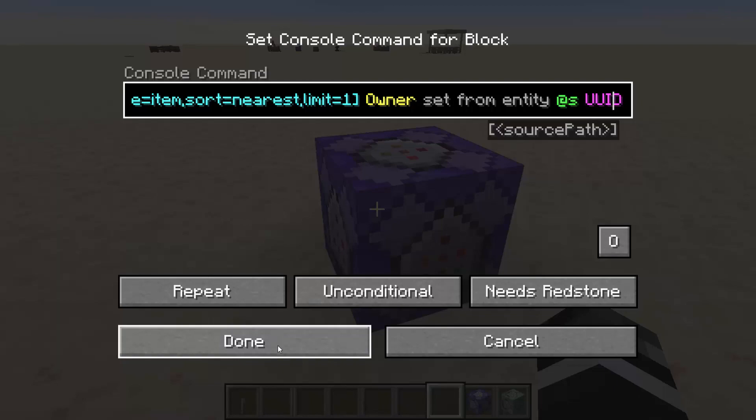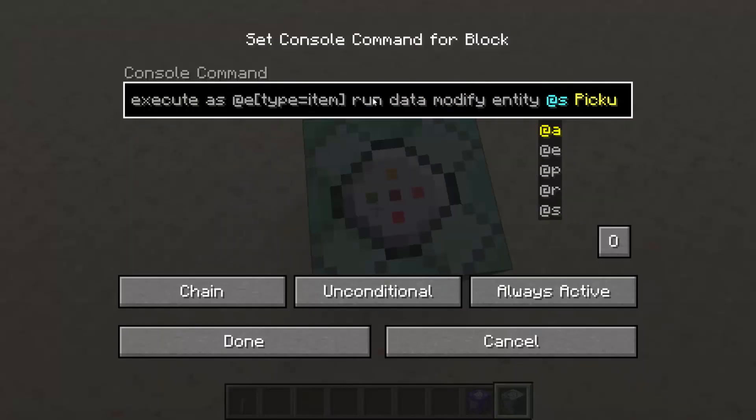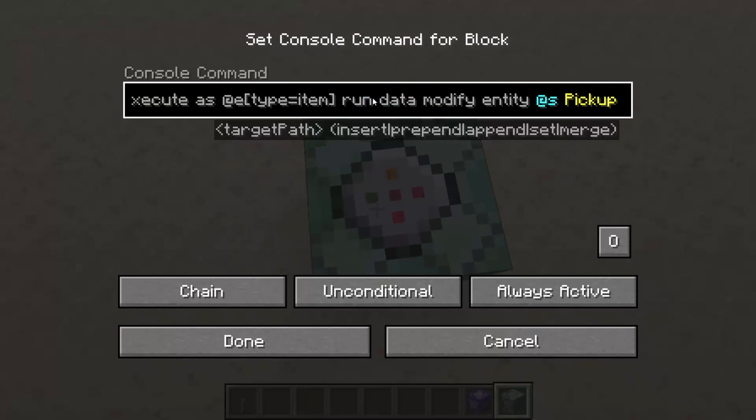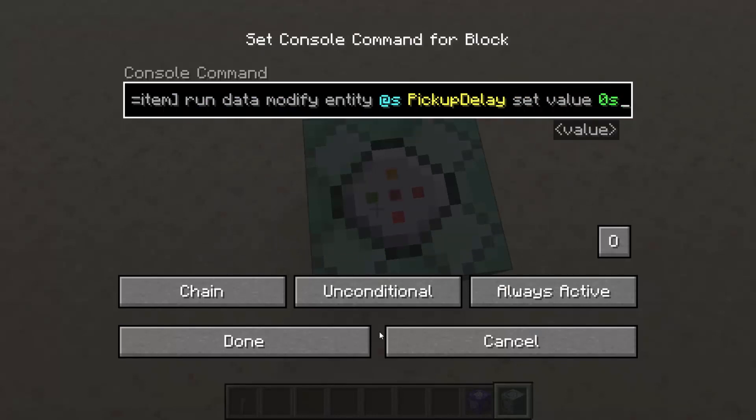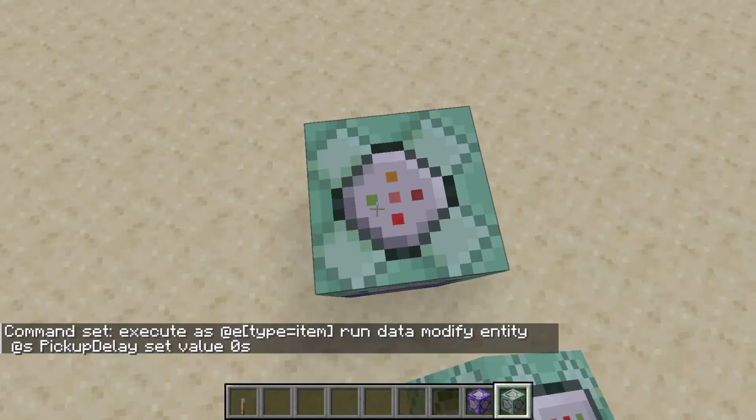What this does is it prevents other players from picking up the item. Then you're going to put down a chain command block and paste this into it. What this does is it goes to every item and changes its pickup delay to zero as a short value, which means the item will be immediately pick-up-able.